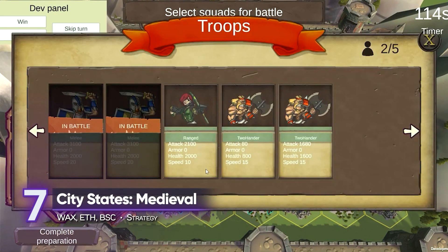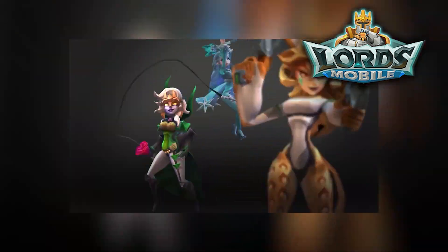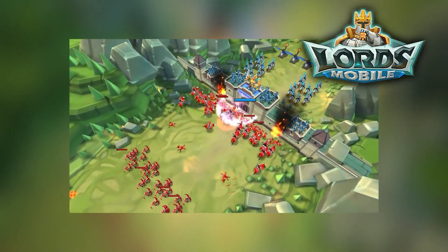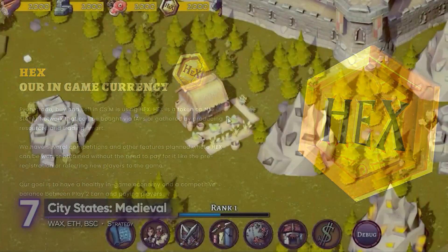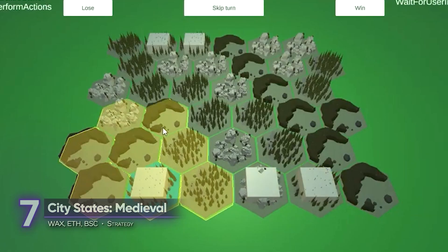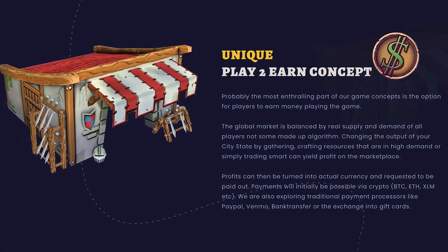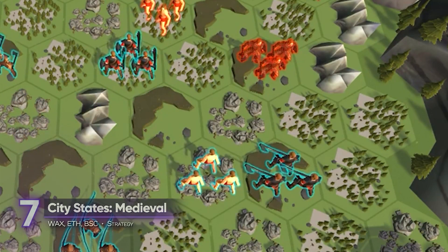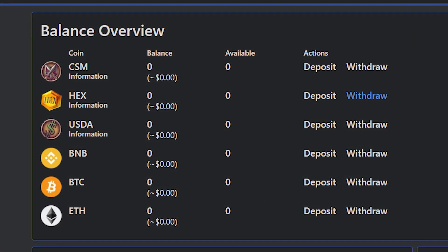City States Medieval may feel familiar to mobile gamers. This RTS is modeled after the popular Lords Mobile, where you build up a kingdom, level up buildings, and assemble a large army in preparation for battle. The difference here is that everything is tokenized — from your buildings to your heroes and all the resources your city produces. Since it makes use of real-world demand and supply, you can adjust your kingdom's outputs according to what the market demands and earn profits that translate to real-world currency.